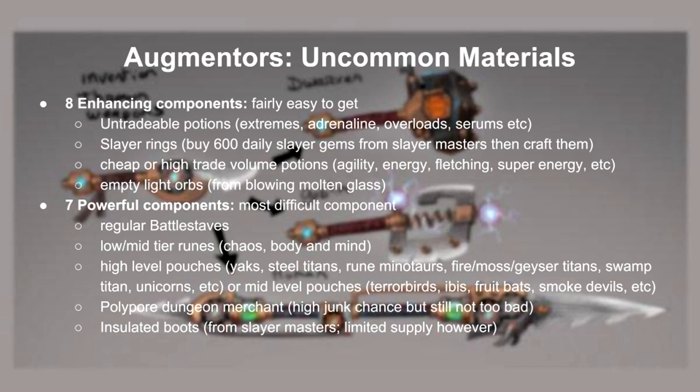For uncommon materials, you'll need enhancing and powerful components. Enhancing components are relatively easy to get, as long as you're willing to spend some time. I mostly recommend doing slayer rings, as 300 gems a day should be enough for daily augmenters. This is because they have a very low junk chance, and are also helpful for equipment siphons. If you're still on shortage of enhancing components, you can try dismantling untradeable potions, or try to buy some commonly traded potions from the GE. Now the hardest component is powerful — there just aren't many good cheap choices. I think regular battle staffs are currently the best choice, because they give 12 rolls of materials. Alternatively, you can do runes or commonly traded pouches. If you're running tight on cash, then a couple of last resorts are polypore merchant and insulated boots from slayer masters.